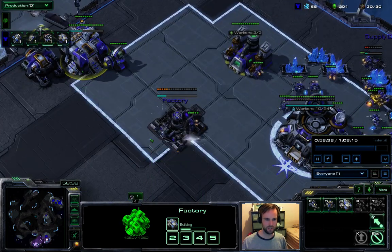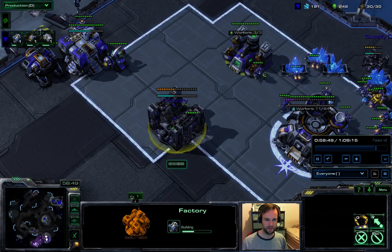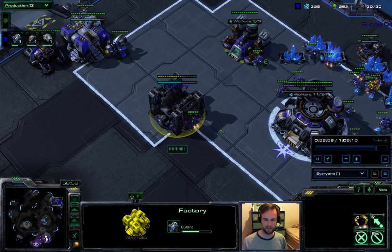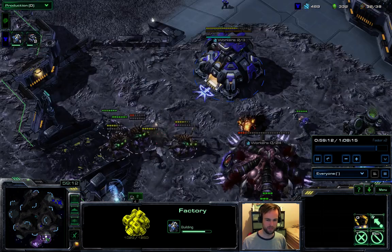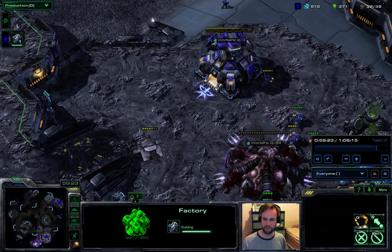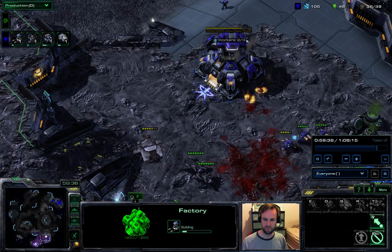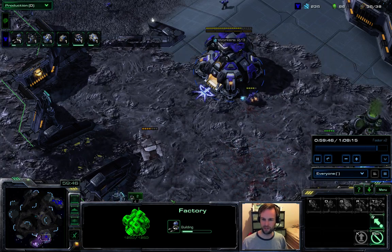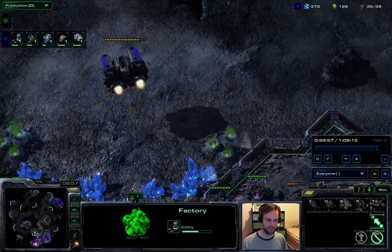Getting a factory, then a second factory. I like to get the first factory with a tech lab, second factory with a reactor, then a third naked factory and an armory. Depending on what I'm up against will determine what add-on I get on the third factory - often you're mineral heavy so getting a reactor is nicer, or just leaving it naked for hellbat production is good, but if you're going up against mutas you probably want to get two thors at a time.